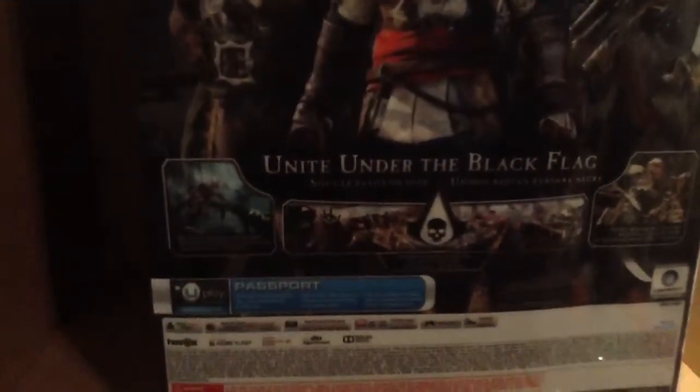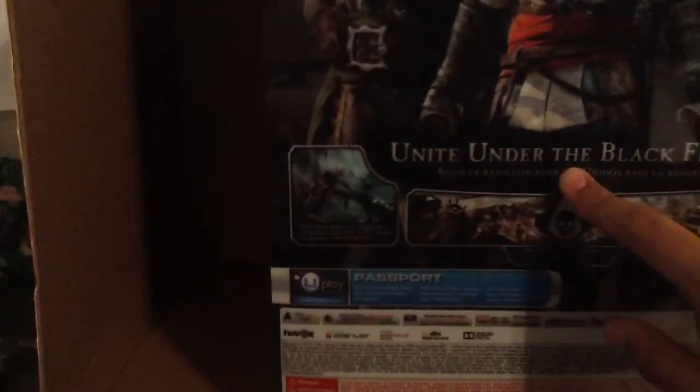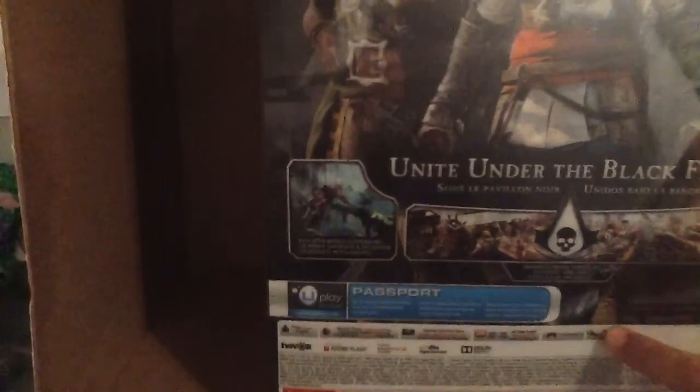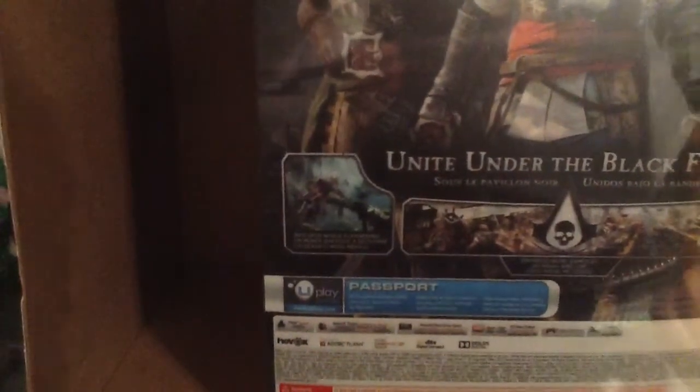It says 'Unite under the Black Flag' and you got some gameplay shown there. It requires 5GB of hard drive space. Compatible with 480p, 720p, 1080i, and 1080p — sorry, it's a bit blurry with my lighting. It's DualShock 3 compatible, headset compatible, and network players range from 2 to 8, or 2 to 4 for co-op. It's done by Ubisoft and rated M for blood, sexual themes, strong language, use of alcohol, and violence — which of course fits this game.